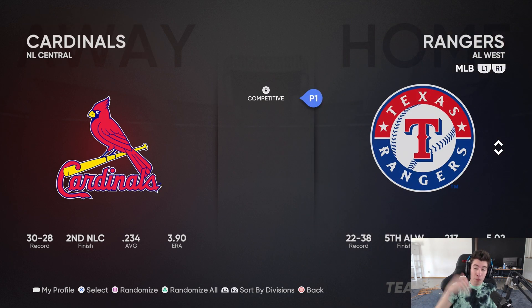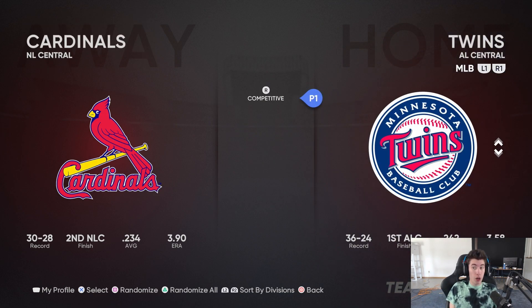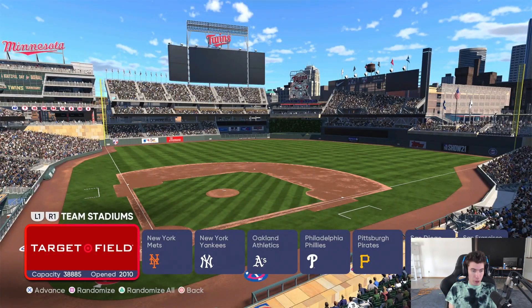For the home team — the team you're playing as — you want to be the Minnesota Twins. So Cardinals as the away team, Twins as the home team. You can see I'm selected on the Twins, just going with normal jerseys.